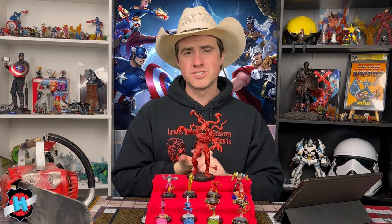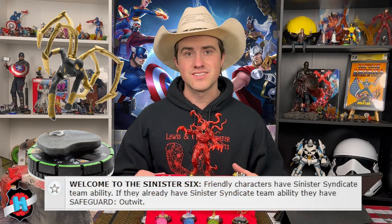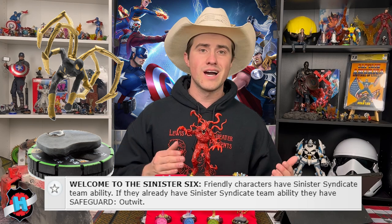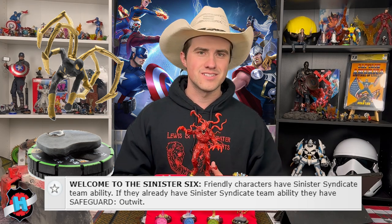We know the goal of the team — get across the map, drop a bunch of chainsaws, and do this as effectively as possible. What makes it all work together? Let's go down the team. Iron Spider is first up — he's the linchpin. He's the guy that gives everybody on the force the Sinister Syndicate team ability, which is going to allow us to share our attack value to make sure the chainsaws are rocking a little bit higher than a 10 attack.